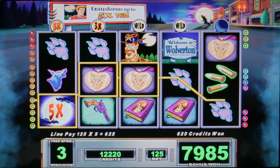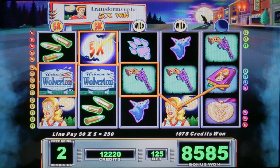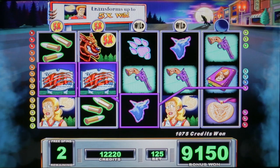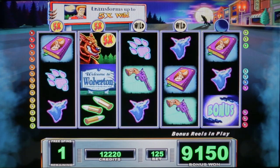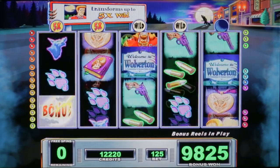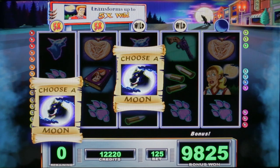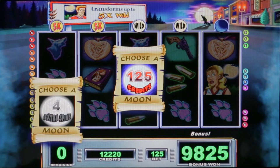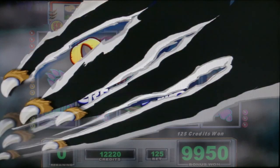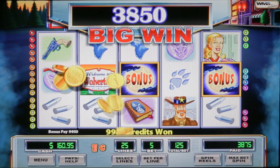We need a five of a kind and more wilds. Three more spins. Another $10 there. Last spin — let's get another big win. On a $1.25 bet, we've already won $198. One has credits, one has free spins — we've got to pick the right one. God damn it, I was going to go with the left too. The legend lives on. $99.50 on that — beautiful bonus.